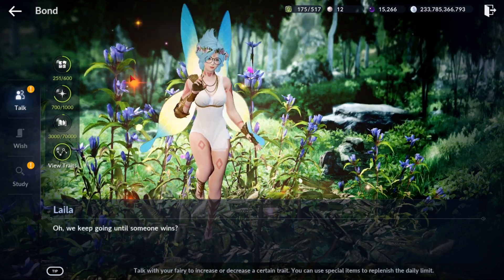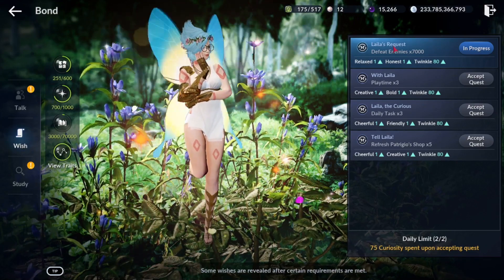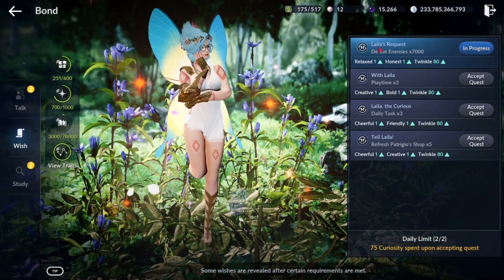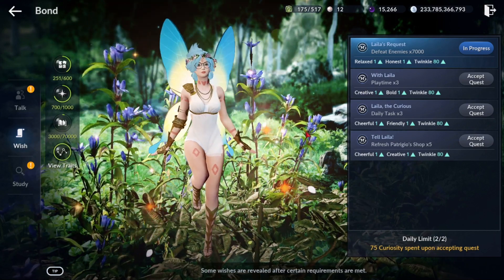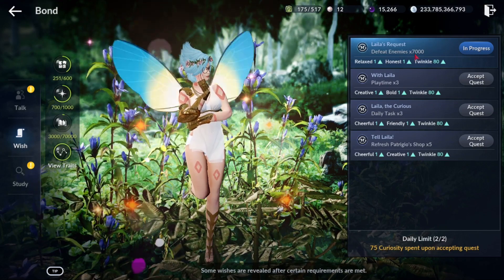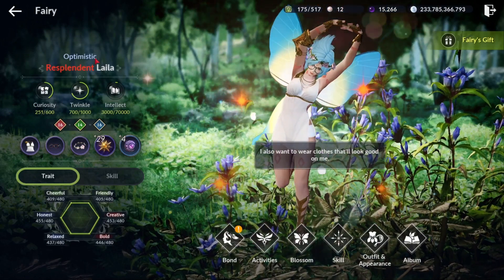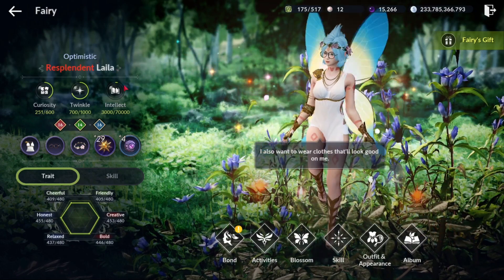Another way to get twinkle is accepting these quests under Bond and completing whatever they ask. In my case it's just defeat enemies and I get twinkle as well as some other traits in return. Earlier in the game you'll have different quests depending on how far along your fairy is, or what tier you have. Just know that doing these gives you twinkle plus other stats.